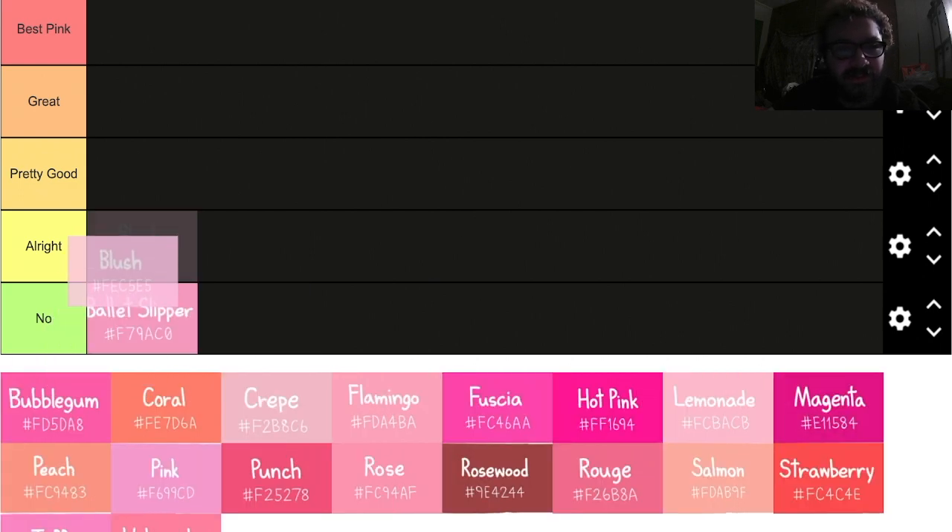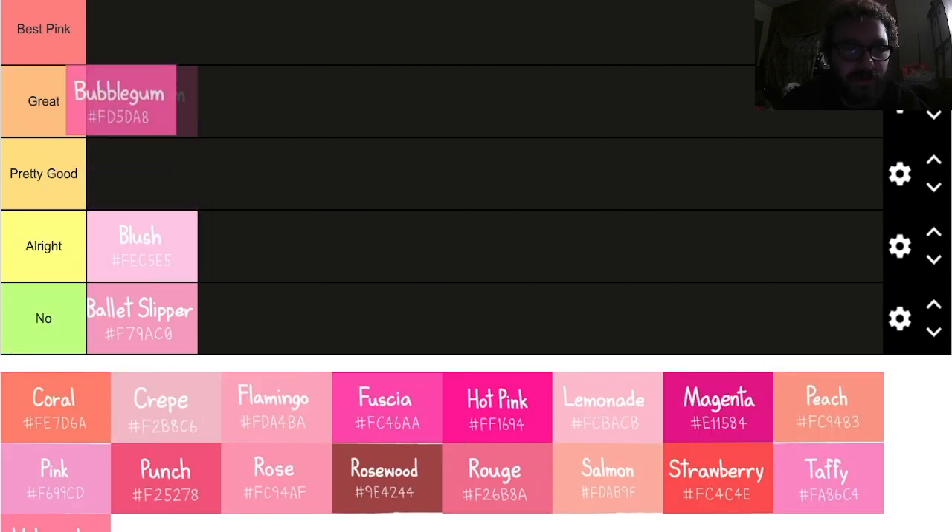Blush — it's alright. I don't think it's disgusting, but there's just something about that ballet slipper that I think is just gross. Bubblegum — that's a great pink. It just kind of hit me how ridiculous this tier list is.